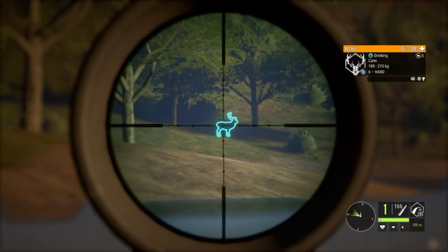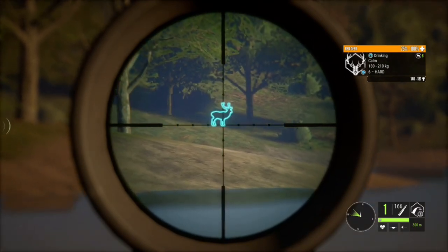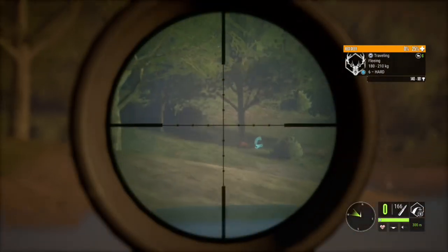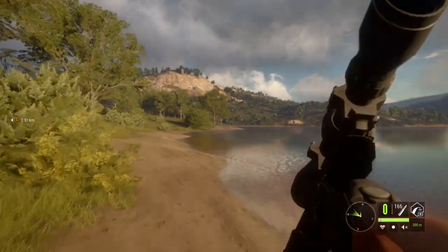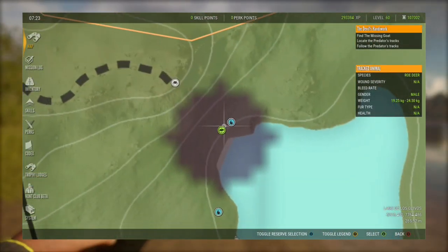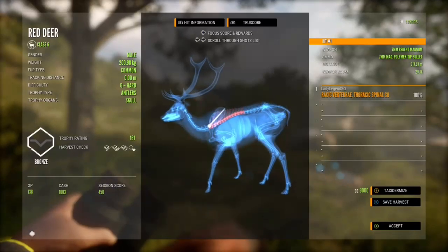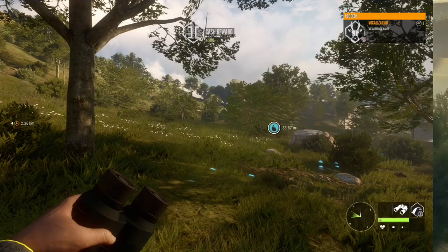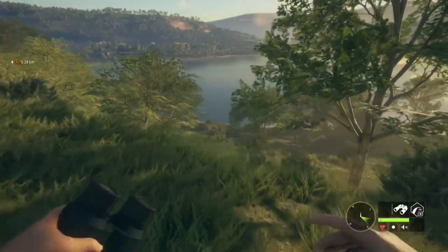Now we are on my map and we found a level 6. Not sure what we got there, but that shot destroyed it — that might not be good. When they drop, that doesn't necessarily mean you got a vital, and I did not. Spinal cord, thoracic vertebrae — yeah, that's not what you want to hit.